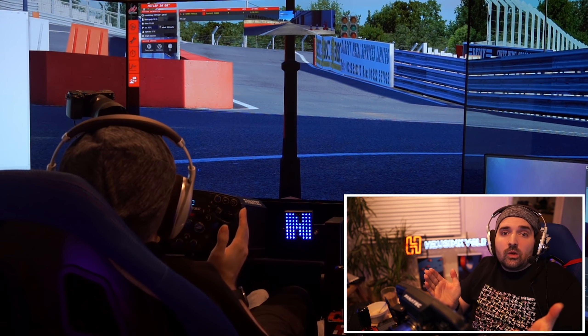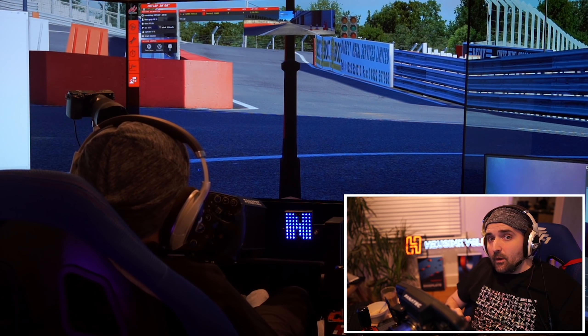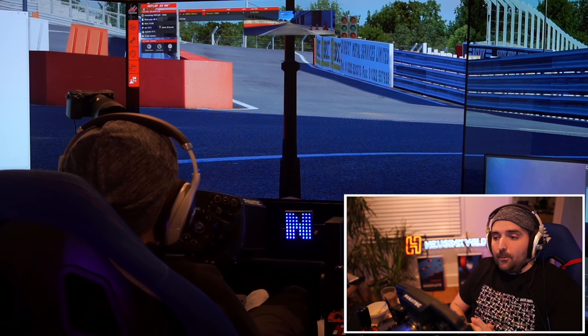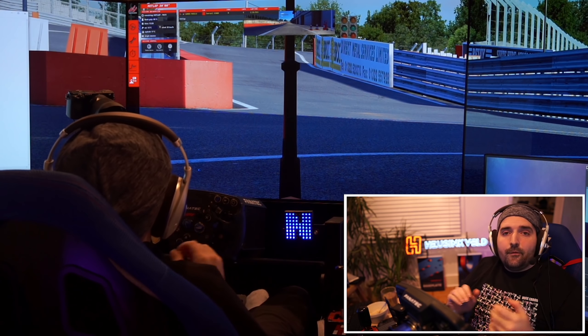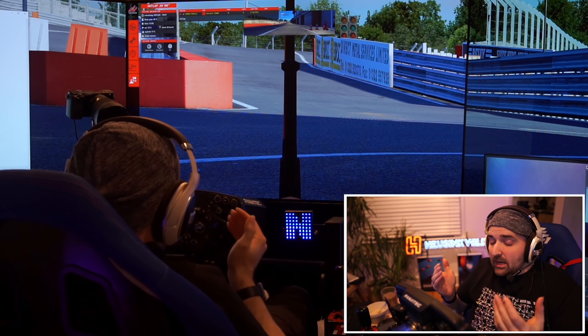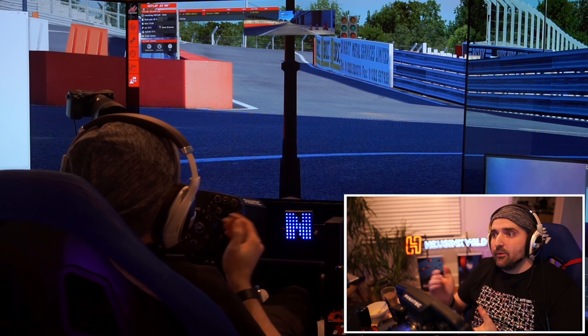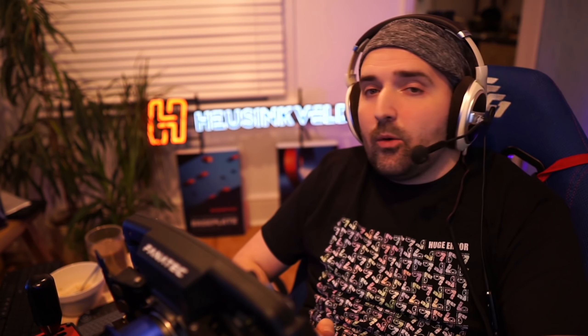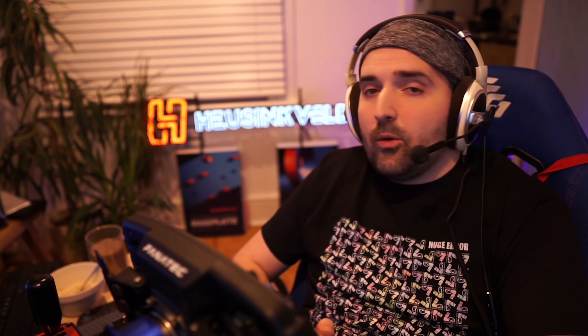What time have we generated? A 1:31.5. So there you have it — it's indisputable, we've got the data, we've got the evidence. The highest field of view is better than the lowest field of view, and from the data gathered, the higher the field of view the faster you will go. 1:31 lowest field of view, 1:15 highest field of view — 15 seconds of time difference. And we had more laps at the lowest field of view, so if anything you would expect better results there. The FOV police can calm down — no comments need to be made on the internet. I've done the science, we've given you the answers, the world is now a better place. Make sure you click that like button, subscribe, have a cup of tea, and until the next one — thank you for watching and goodbye everyone.